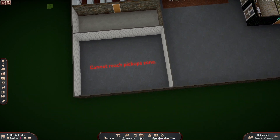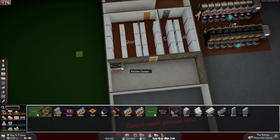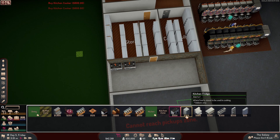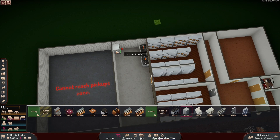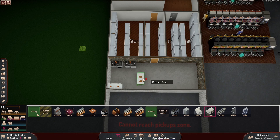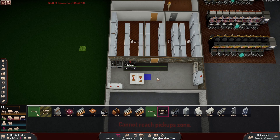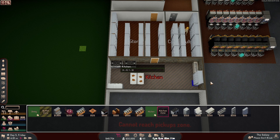We need stuff for the kitchen. Let's get a couple cookers over here — boom and boom. A few fridges, we'll put these back here, done. Kitchen prep tables — boom, boom. Kitchen sink — hope the sink's back here. We don't need more than two sinks. Get some storage space. Let's go ahead and zone this as a kitchen.